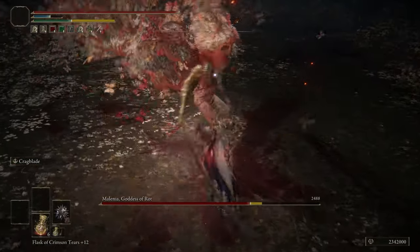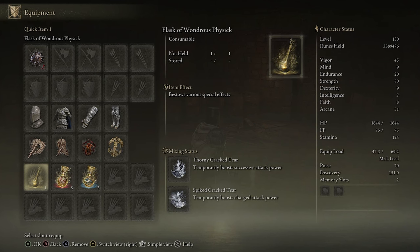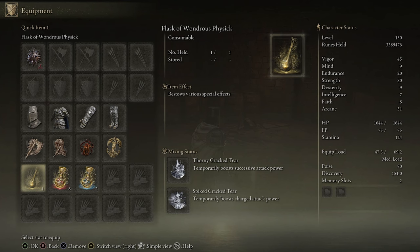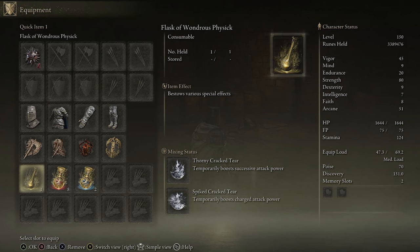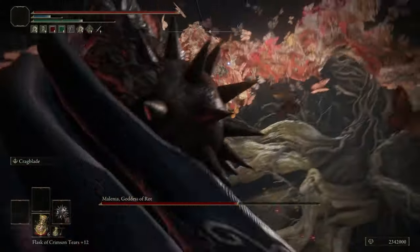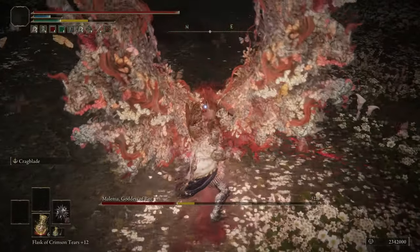Another thing I do to increase this build's damage is with the Flask of Wondrous Physic. I'm using the Thorny and Spiked Cracked Tear slots. The Spiked one increases my charged heavy attacks' damage by 20% for 3 minutes — same idea as the Axe Talisman — and the Thorny one increases my damage with rapid attacks. The Thorny one's not too important, so if you want to throw something else in there, you can and it won't make a huge impact on the setup.